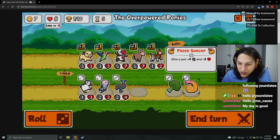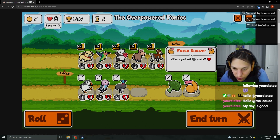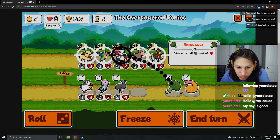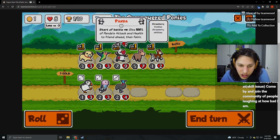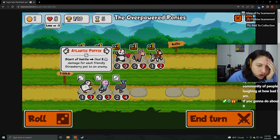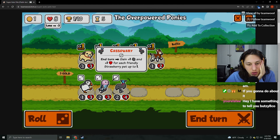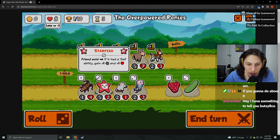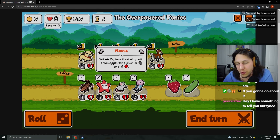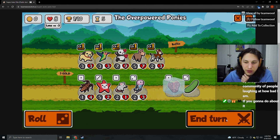Give a pet plus four, minus two. Give a pet minus two, plus four. Wait — can I just counteract these and this guy gets kind of buffed? I just gave it plus two, plus two, I think. Deal two damage for each friendly Strawberry pet to an enemy. Gain plus one, plus one for each friendly Strawberry pet up to one. Friend faint: gain plus one, plus one. So that's good with Mouse here. Just buy Starfishes and get mice rather than them out. I'm going to save this and get that for our Donkey.